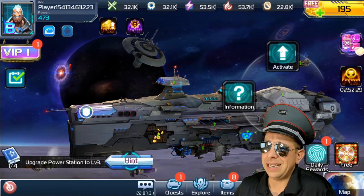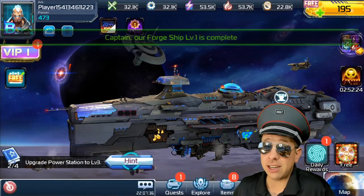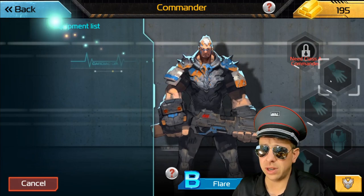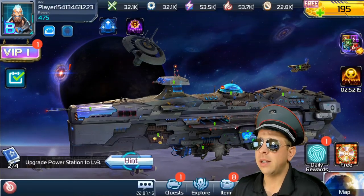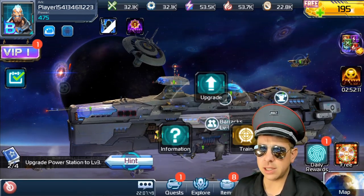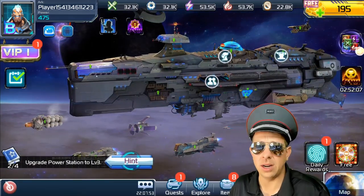Next on the map is your forge ship — this is where you build your weapons and gear. You can get gear here, and you need gear on your commanders: whether it be bonus accuracy, bonus crit, or bonus damage, you're gonna need gear. We'll talk about gear later. You'll level that up as needed — it's not the primary focus, but it is important.